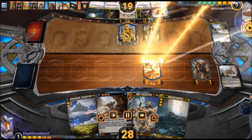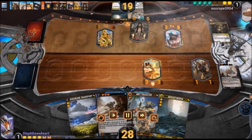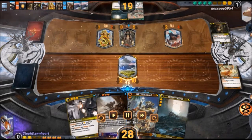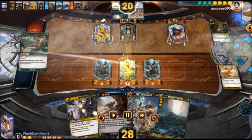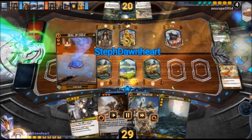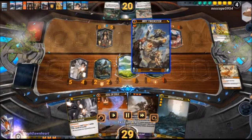Just equalizing the board at this point. I'm baiting out more removal. It's not worth it to use removal on my 3-3. My opponent is holding on to Misanthropia. They're doing the same thing — trying to bait out removal, not using Misanthropia yet because they know I have more stuff in hand. I play out one twin. Do I play the second twin? I don't play the second twin — that's a good choice.